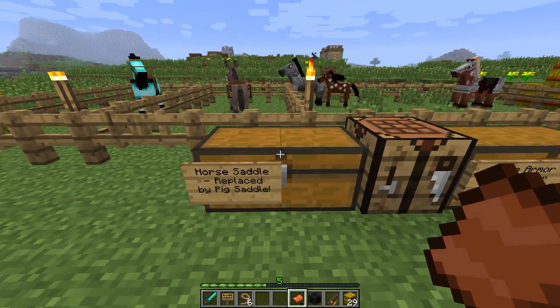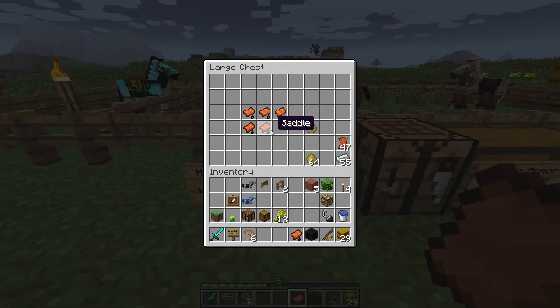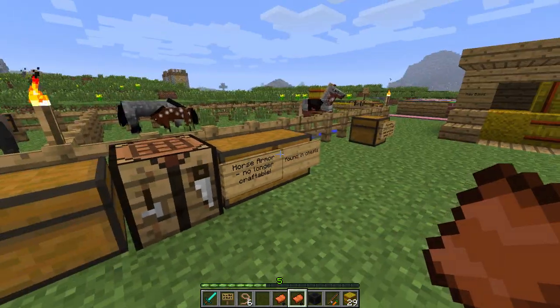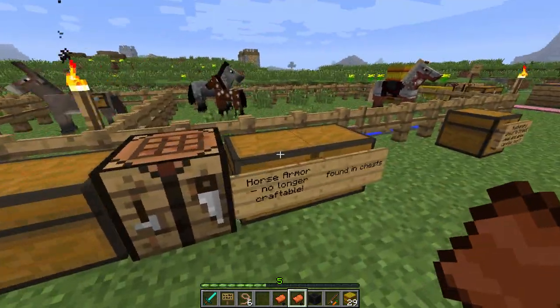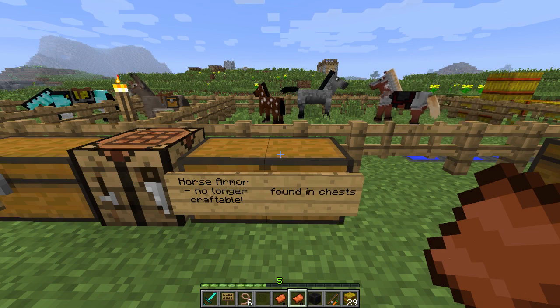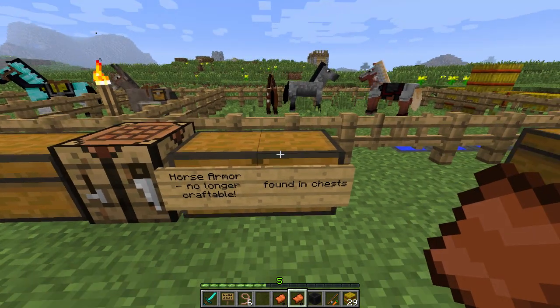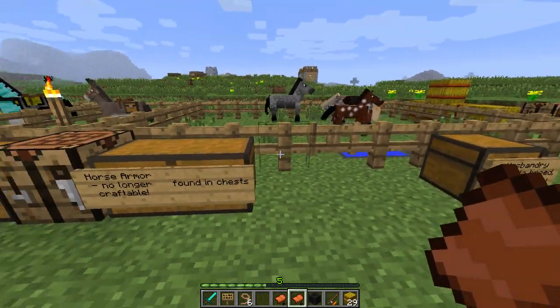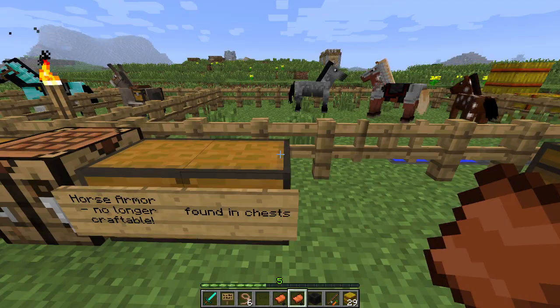There's no more horse saddle. It's been replaced by the regular old pig saddle — those old ones we've found in dungeon chests. That's what we're going to be using now. There's no longer a craftable horse saddle. Same goes with horse armor. We used to be able to craft it in the old snapshot, but not anymore. Now it's only found in dungeon chests.